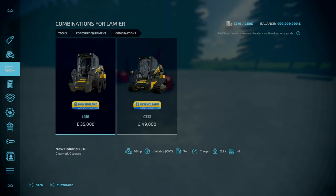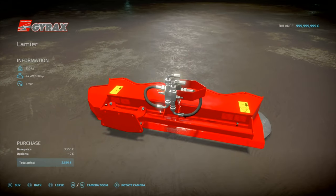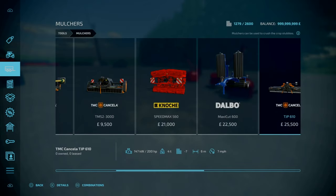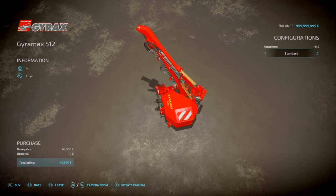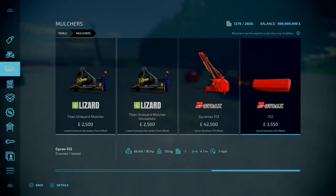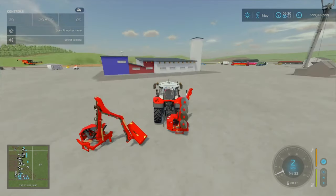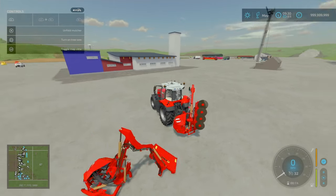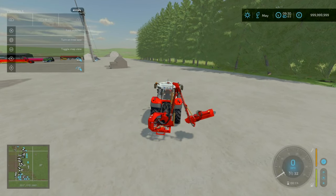You can also mount this onto a skidsteer if you want. So going with the tree cutter — get it attached. L1+X will unfold the mulcher. Various controls: L1 right stick left/right swings the arm, L1 right stick up/down raises and lowers the boom, R1 right stick left/right pivots the header. You can obviously detach and attach as you wish.